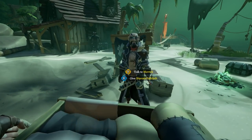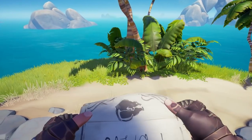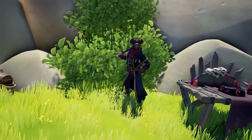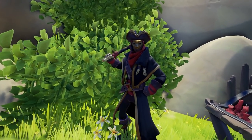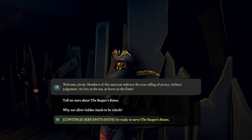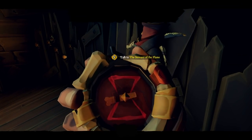The other path, the Servant's Path, is a little bit more fun and way better. Head over to Wanderer's Refuge and talk to the Servant of Flame. He will then tell you to head over to Reaper's Hideout for the next phase of your adventure. Once there, he will equip you with a compass and a fancy new Reaper rowboat that will have a keg attached to the back.